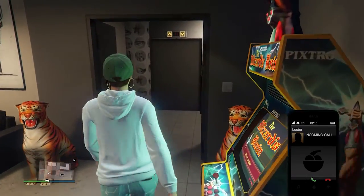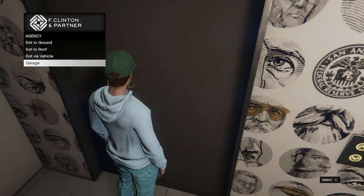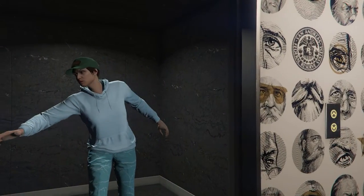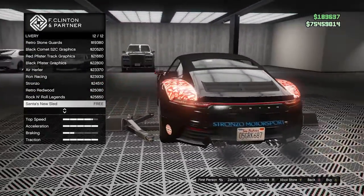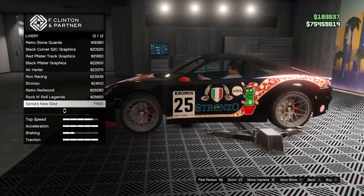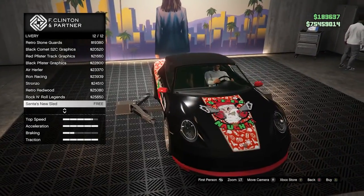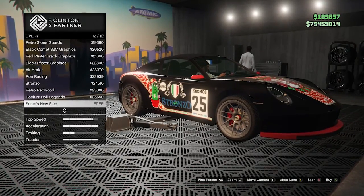The Pfister Comet S2 Cabrio is available now on the Legendary Motorsports website. This is a variant of the Comet S2 we already have, but this version lets you put the roof up and down, which is a cool addition. One more thing — Rockstar apparently added a holiday livery to this vehicle, similar to the one on the new Baller, which is strange given Christmas content is already past.